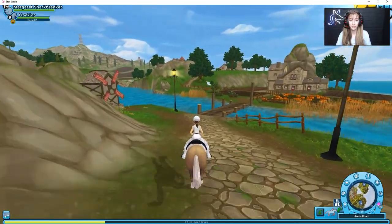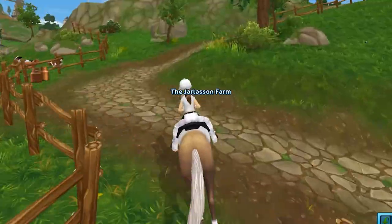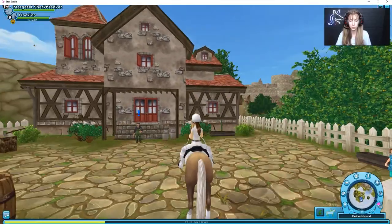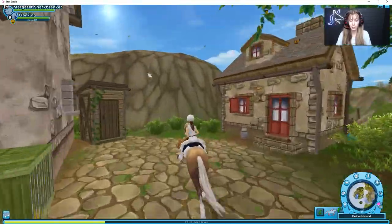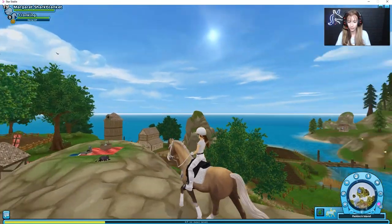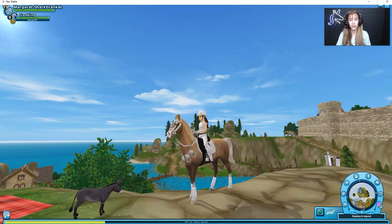To find the first donkey, it's somewhere on Paddock Island. I'm pretty sure it's up near the picnic table basket area. You arrive at this house — I'm not sure what it's called — and then go behind the house and up a hill/mountain structure. On top of it, the first donkey should be there. You can have all the donkeys follow you at once, which is what I'll be doing for this series.